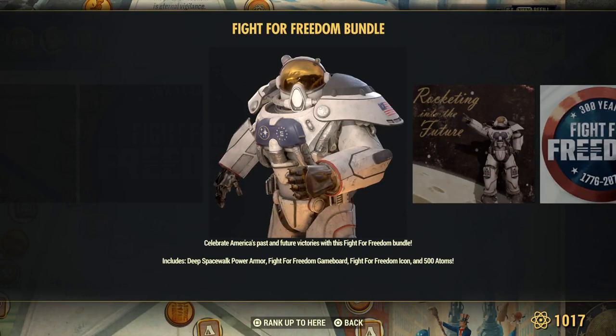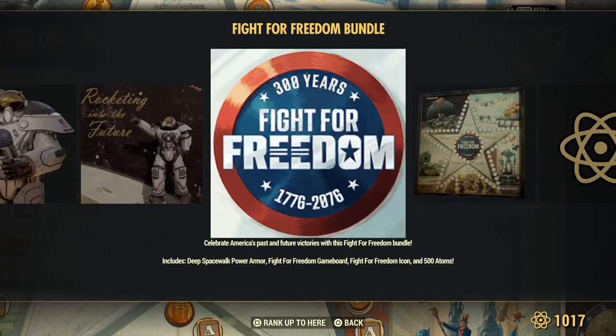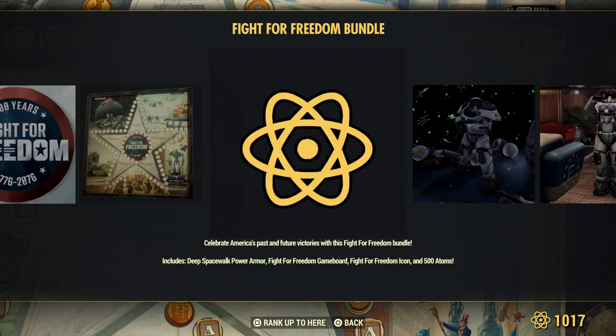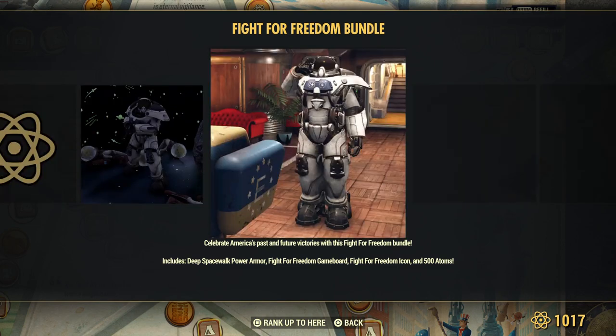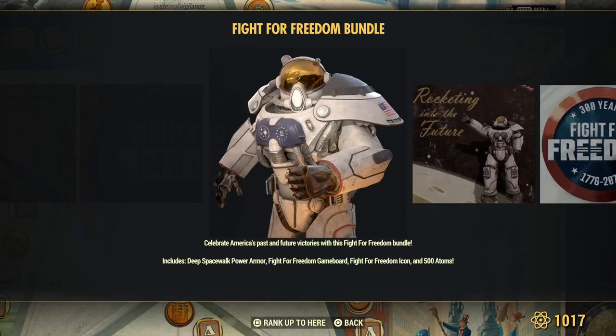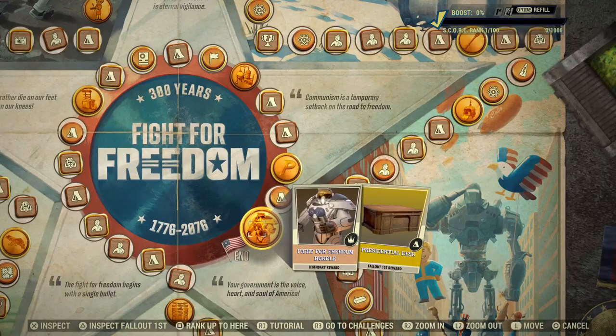Fight for Freedom bundle. Comes with the deep spacewalk power armor, the Fight for Freedom game board, 150 atoms, and the icon. And that's the end — it takes 100 all the way to get around.